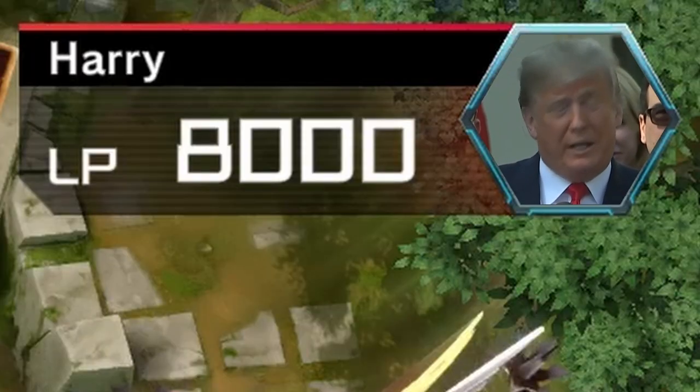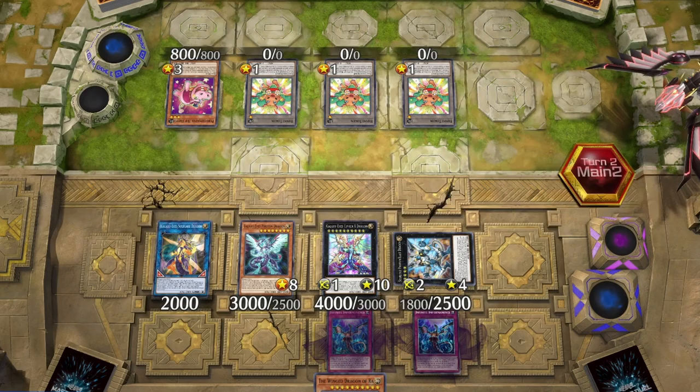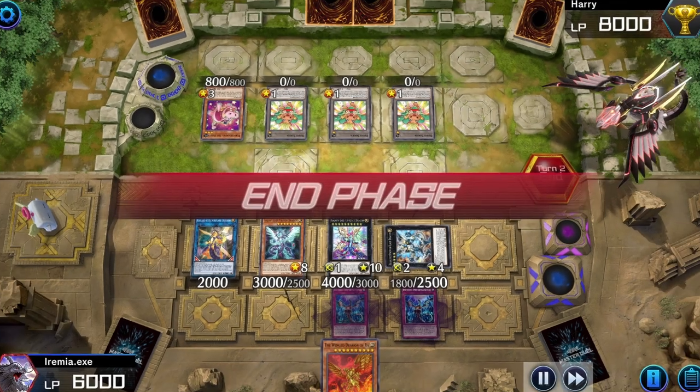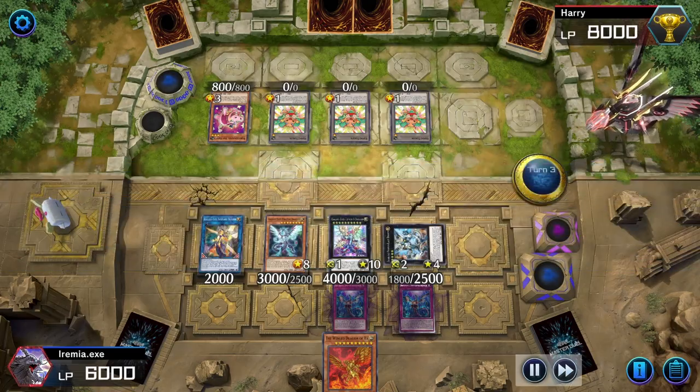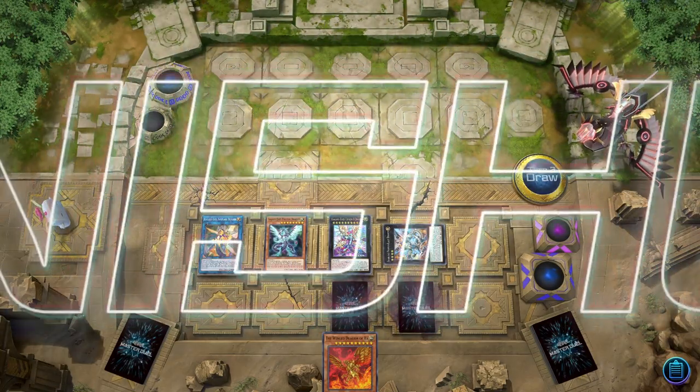Perhaps the worst trade deal ever made. Ahaha, nice. I hope you enjoy those hippos, opponent. Besides, your dragons look better on our side anyway. And since we summoned the tokens in attack mode, we can attack over them and win the... Well, surrendering works too, I guess.